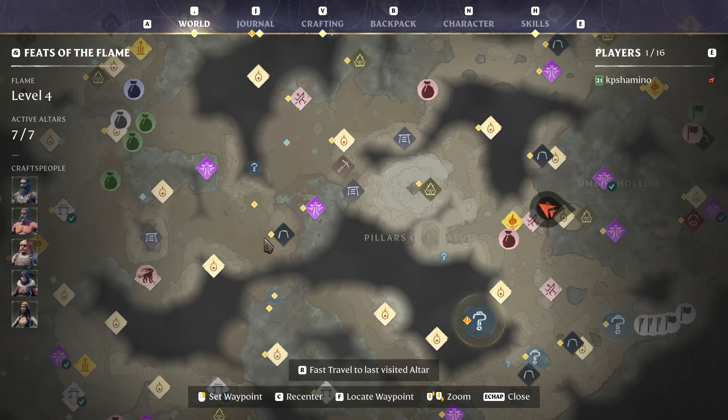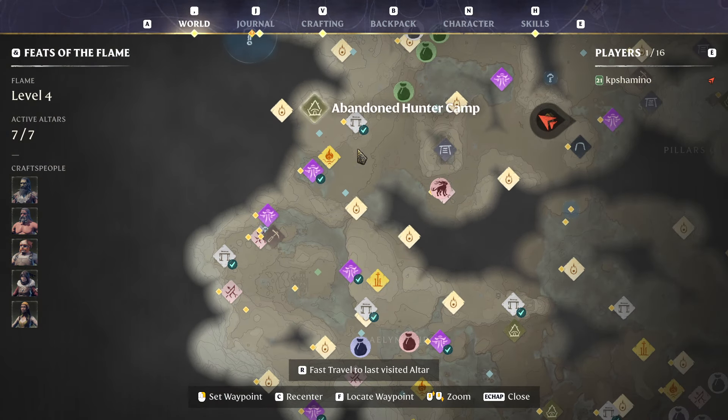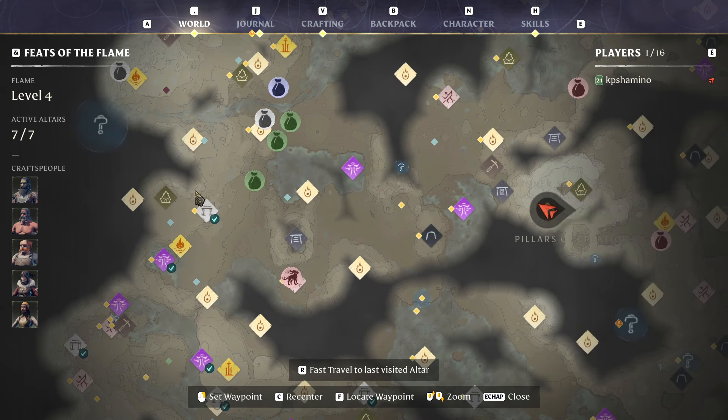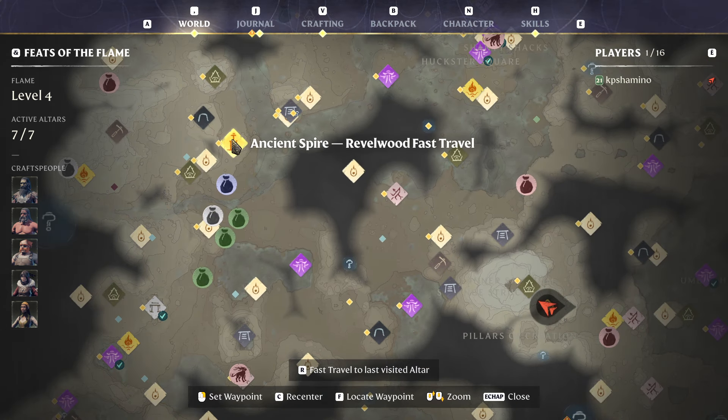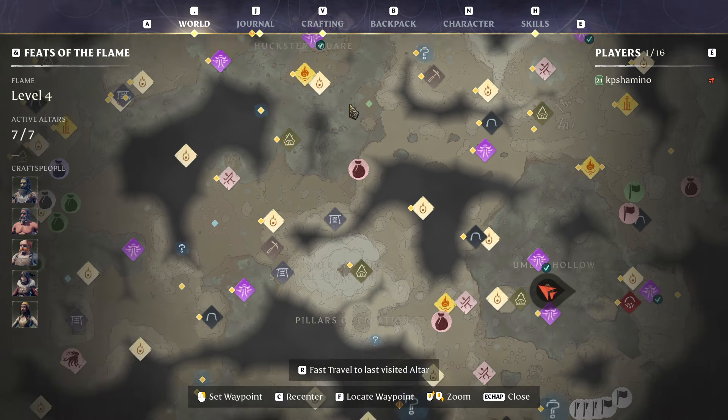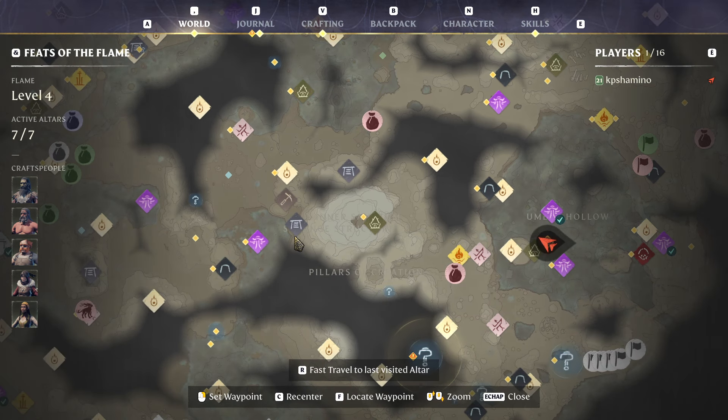I'll show you guys how you need to run the entire way. You start here, then you need to do area two, area three, and then you need to kill the dragon over here to upgrade your flame altar. Then you go here to the south.